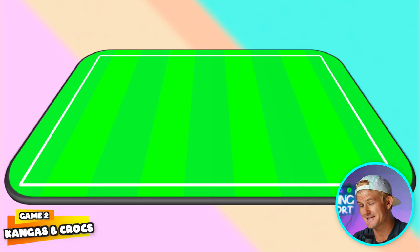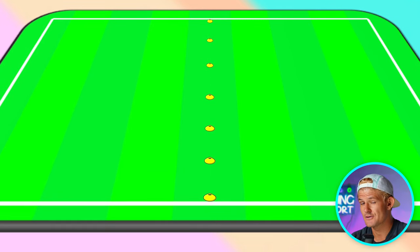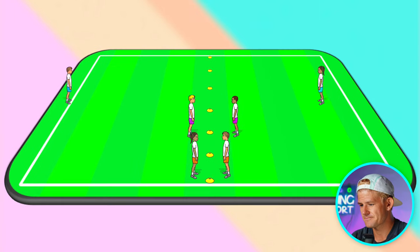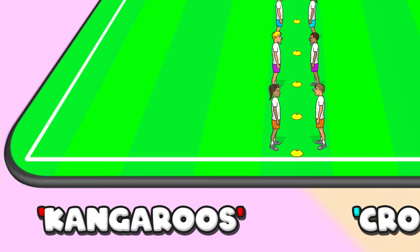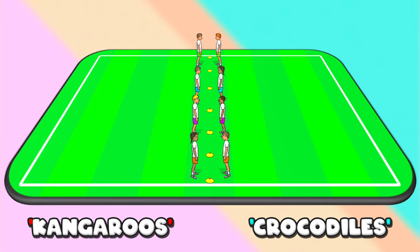The next game is called Kangaroos and Crocodiles, and it's a super popular game everyone's going to love. Simply make a middle line using cones or line markers, then get everyone into pairs facing each other across that line. One side are labeled the kangaroos and the other side are the crocodiles — you can use any other theme you like as well.